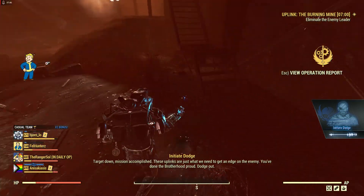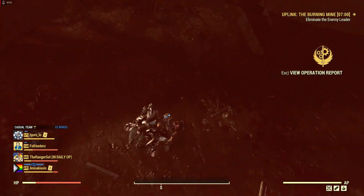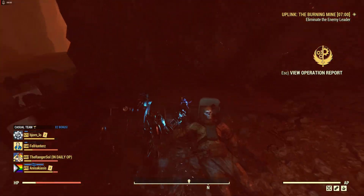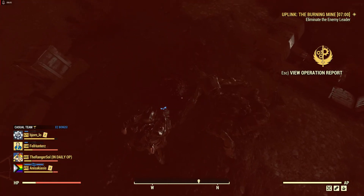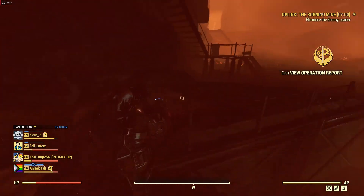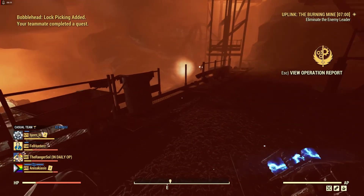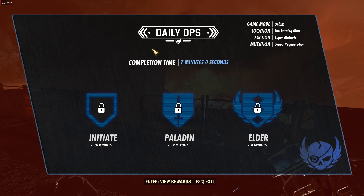I've been working on trying to increase my damage output so the end boss doesn't become a slugfest. With Hack and Slash, maintaining a higher amount of AP and staying locked on the target helps get my VATS hits in. There's a 50% chance to cause an explosion with Hack and Slash that does double damage to the target. Getting as many of those hits off as possible gives an advantage in damage. I got the bobblehead — seven minutes even.